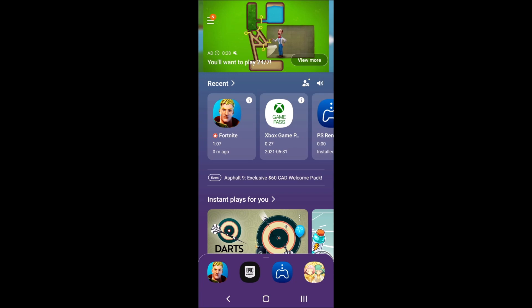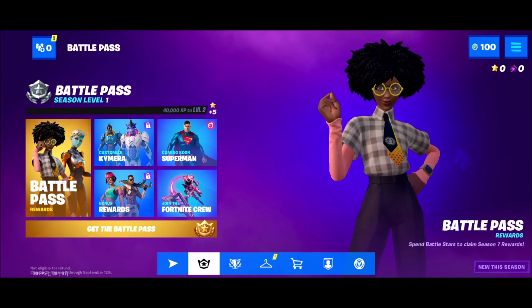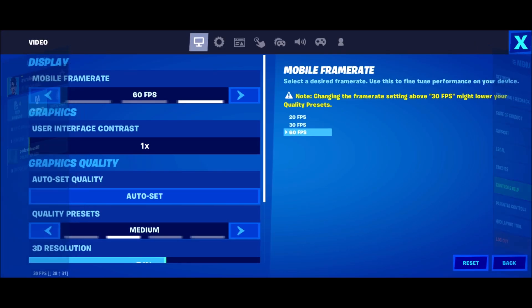Now let's go inside of the game. In the game, you need to press at the top right of your screen and then go to Settings. This is pretty much all the settings you have on the Android phone — it's not like a PC, you don't have a lot of options.